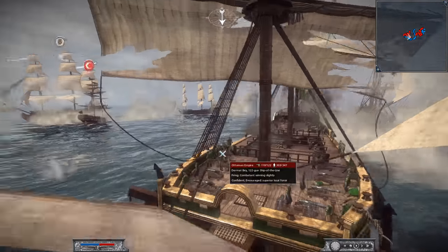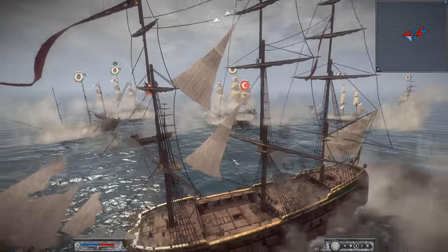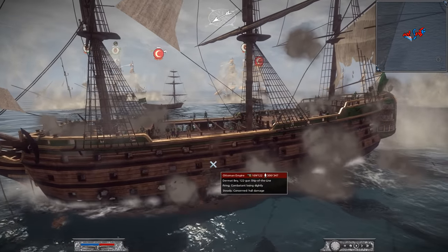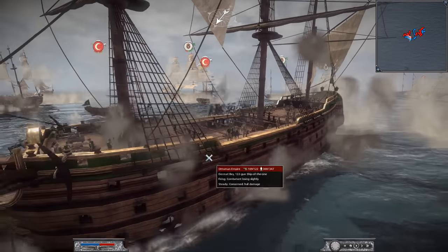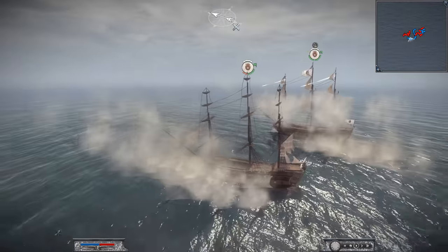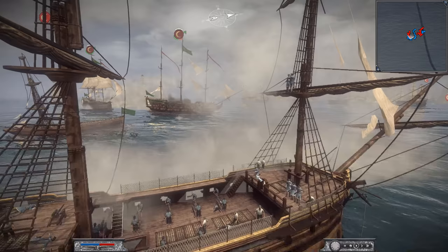I completely forgot about this, but I am using Chain Shot right now. The whole purpose of Chain Shot is to destroy the sails of your enemy. These are such big ships that if they don't have proper wind support, they are not going to be able to travel very quickly and they will easily be outmaneuvered. So even though my ships might go down here, I'm going to be using Chain Shot and softening these ships up as much as possible.